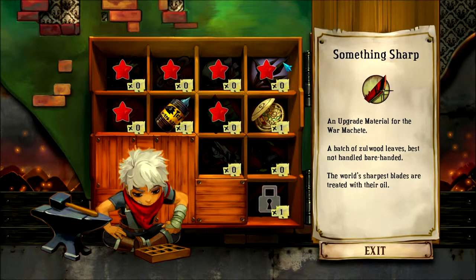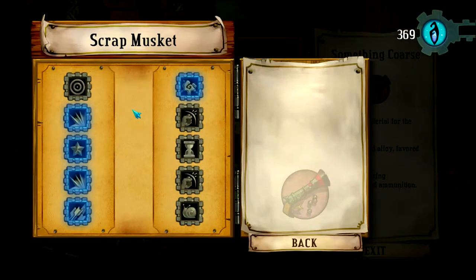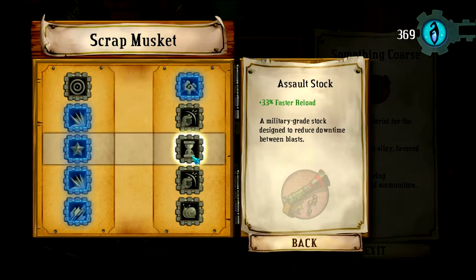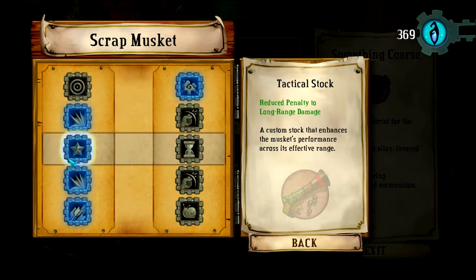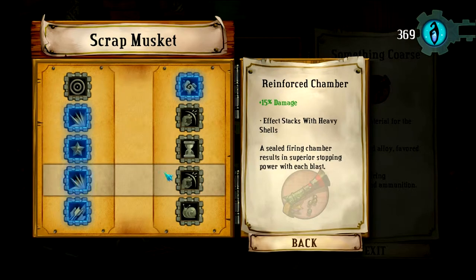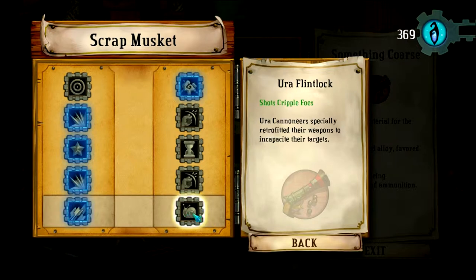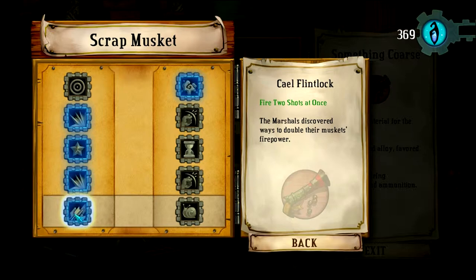I'm on the machete and the musket now. I like the way that works. We got plus spread, plus damage, reduced penalty to long range damage — I like that one. More damage as opposed to knockback, and I can fire two shots at once instead of crippling foes. It pretty much doubles my attack and works out very very nicely.